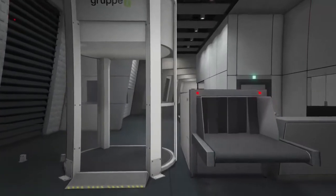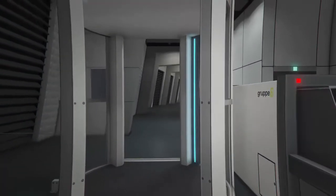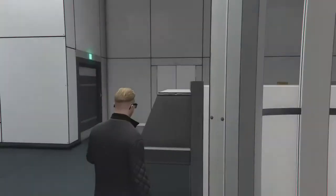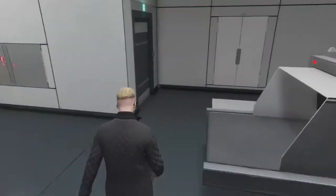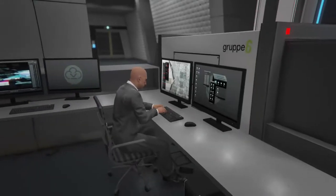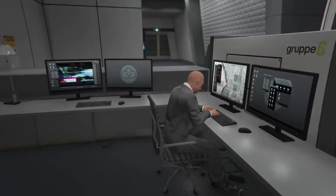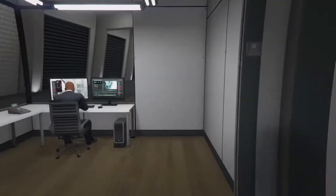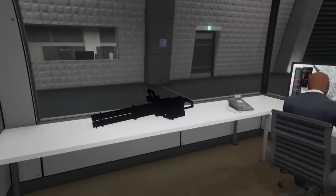So what I'm going to want you to do as we approach our metal detector — look at this, fancy metal detector. The security guy is busy, we're going to leave him to it. But he's not such a good security guy — just look over here. That is a minigun, and we won't mind taking that.